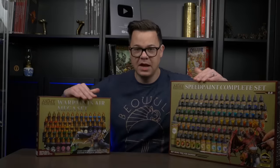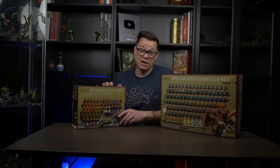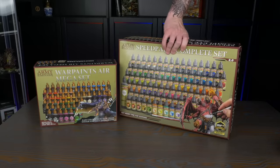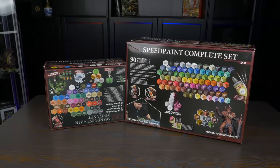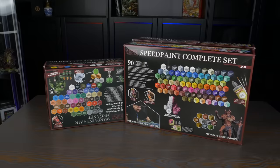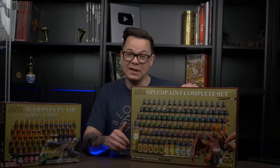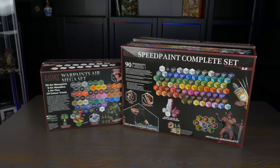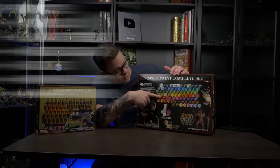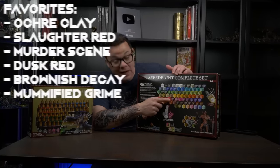Next are two sets of Army Painter paint. The air range especially is beginner-friendly and they're readily available — most game stores carry them. Next is the full SpeedPaint 2.0 complete set. It's pretty solid. It's way more affordable than the Games Workshop set, you get a lot more colors with more variability, and you've got certain colors that are more faint and certain colors that are more strong. Couple of unique colors I like from this range are the Ochre Clay — almost like a tan with a hint of green — as well as the Slaughter Red and Murder Stone.